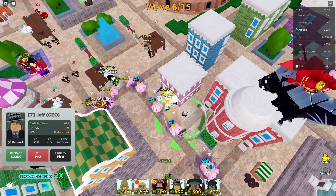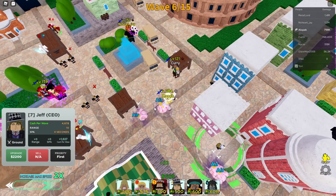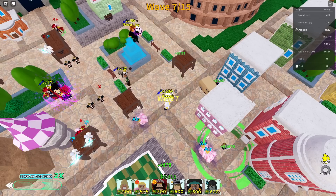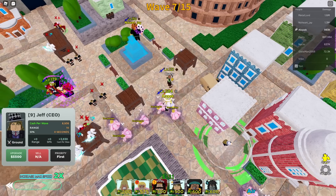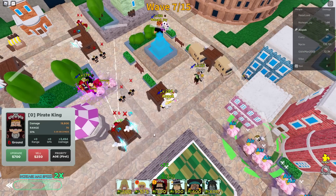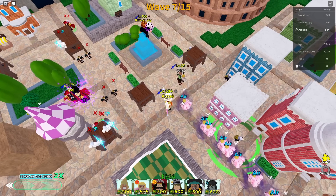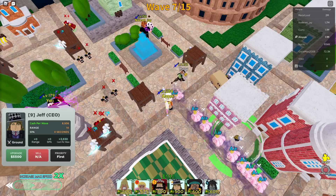Around wave seven or eight you want to have Goldie Roger on the air upgrade, otherwise the air units are going to be too hard to handle. We'll get a couple more upgrades and should be able to afford Goldie Roger on the air upgrade very soon. He's going to allow us to smash all these air units and make this really easy.